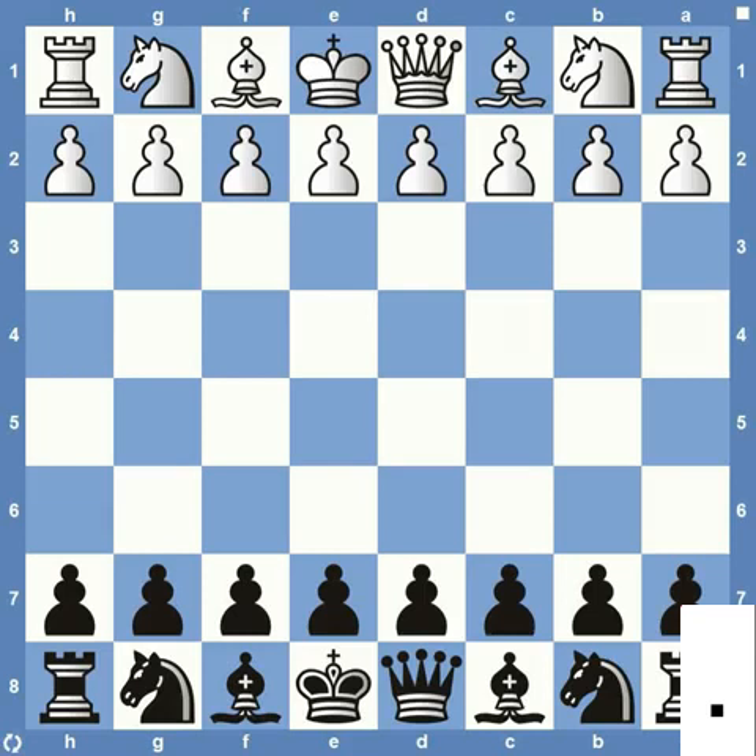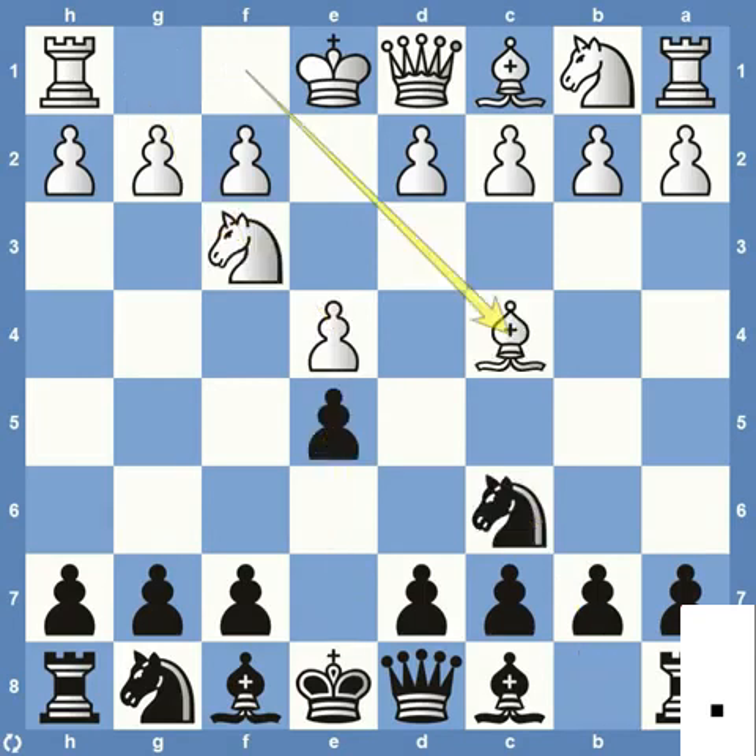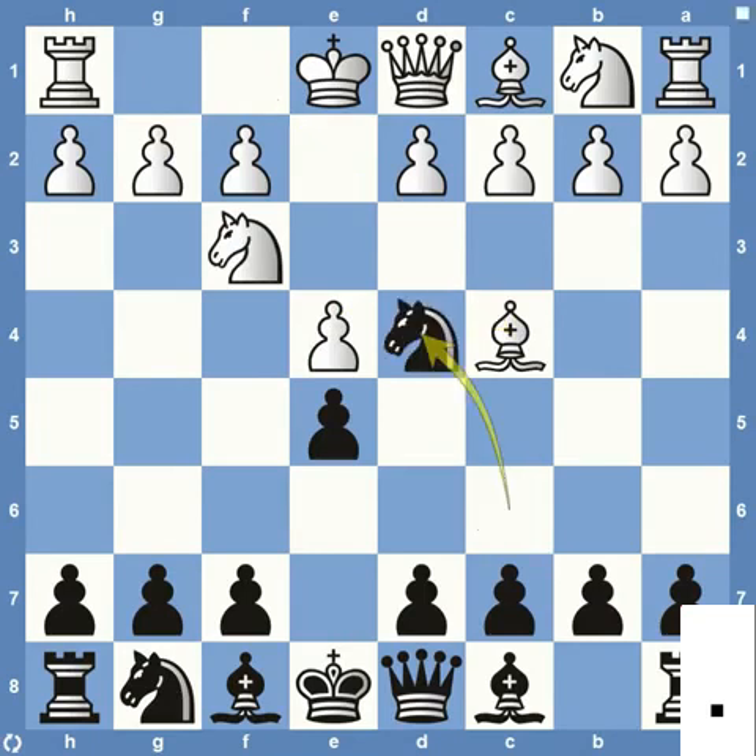Coming in at number five on our list is the Blackburne Shilling Gambit trap. It starts out similar to the Legal trap: e4, e5, knight to f3, knight to c6, bishop to c4. But now black can play knight to d4. This is setting up a trap that says, go ahead and take my material here on e5.